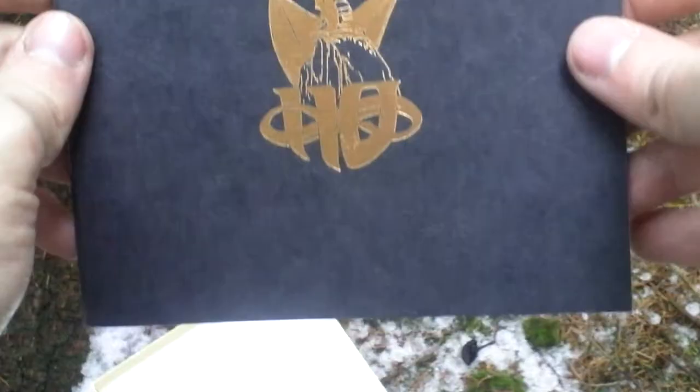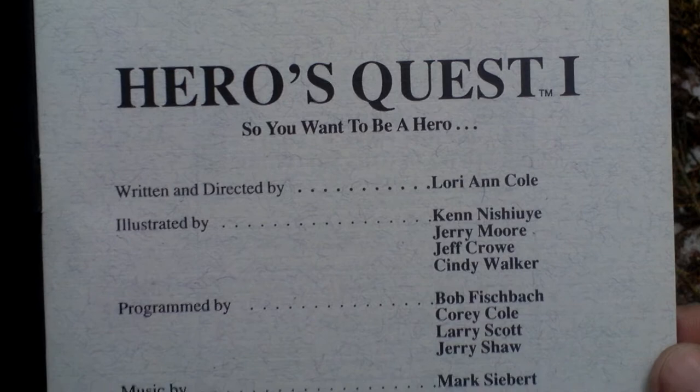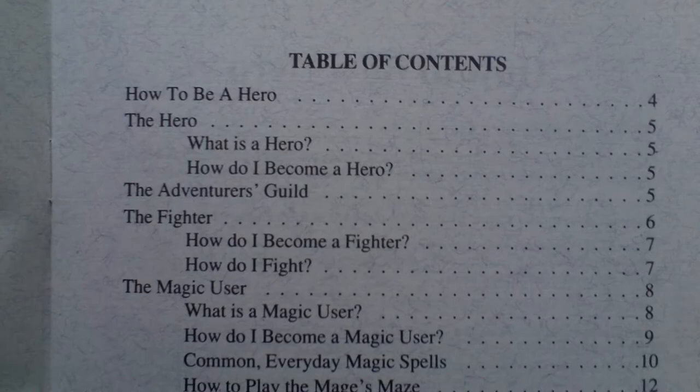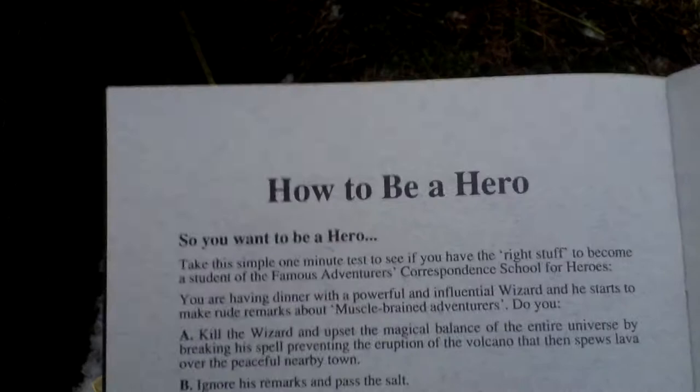The last thing that belongs to the box is the famous Adventures Correspondent School booklet. Here are the credits and table of contents. It's a manual on how to be a hero — how to become one — with pictures. That's nice.